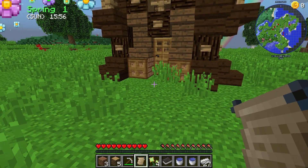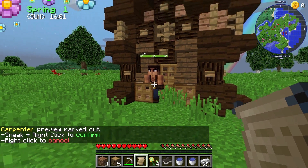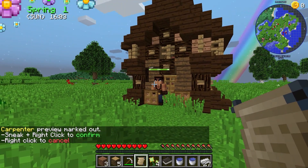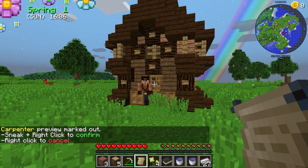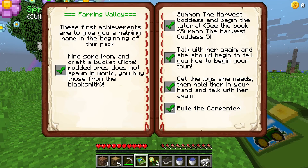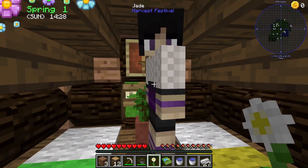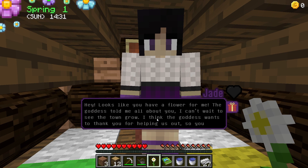When you have the blueprint, right-click it in your hand at the spot you want the house. Afterwards, shift and right-click to confirm the placement so an NPC can start building it. Continue to use your Task Book to know what else needs to be done, and proceed collecting blueprints from the Harvest Goddess. This is how you and others can expand the town, including the NPCs.